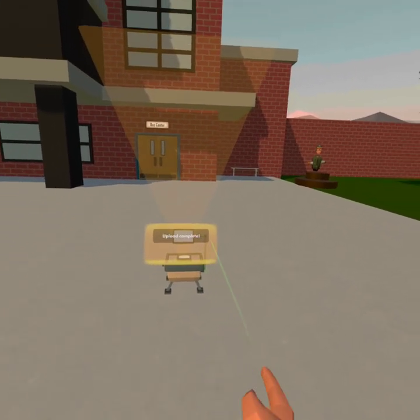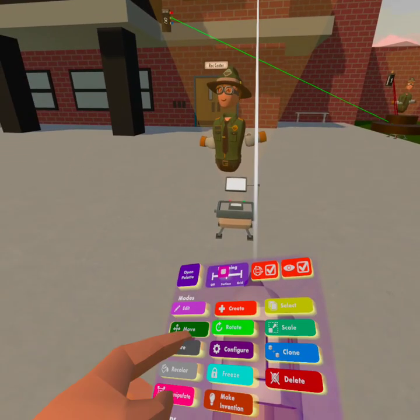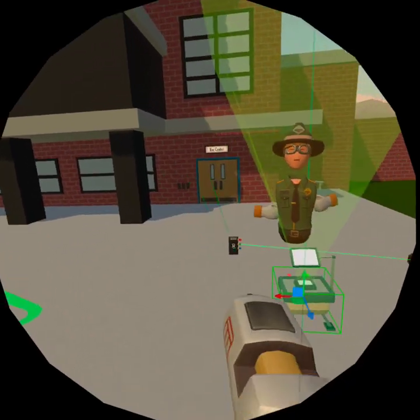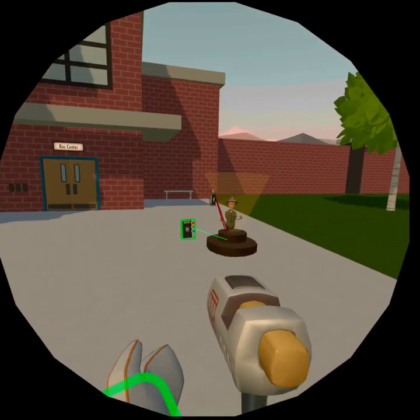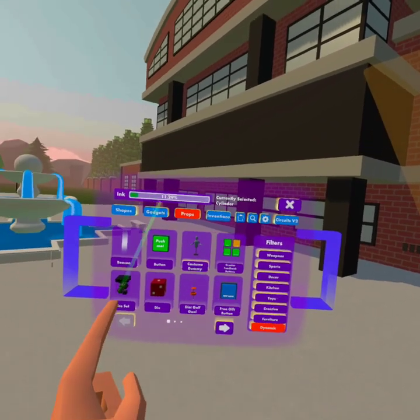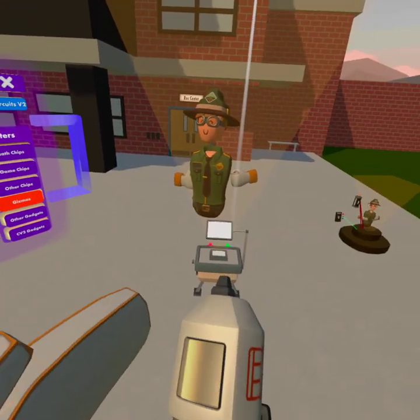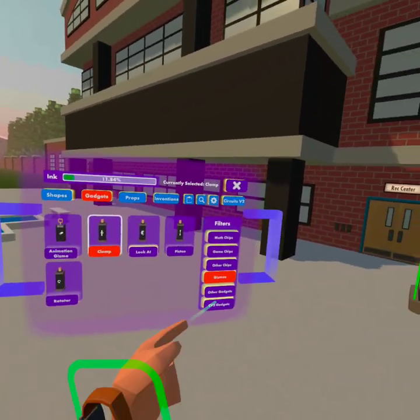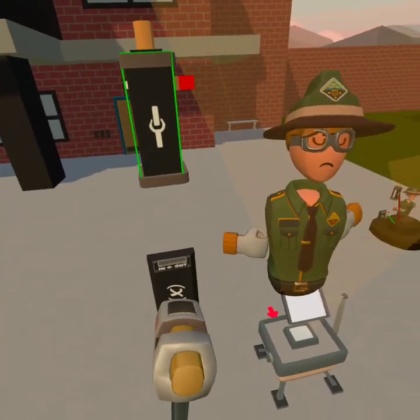Now you've got to save it and move it in the air. This can be moved all the way over here. Go to Props, then Gadgets, Gizmos — Clamp. Just put it here for now, and then go to Math Chips, Variable Chip.